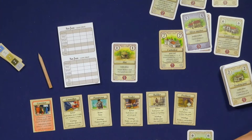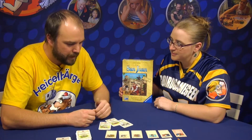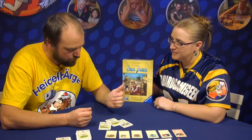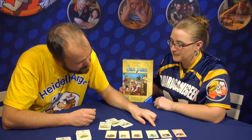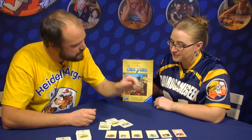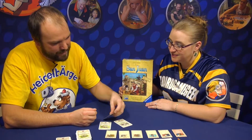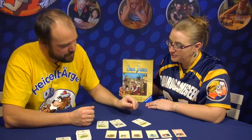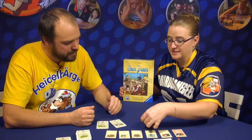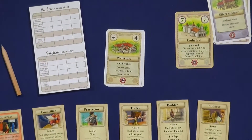So the Trader is more interesting now — it's more interesting to take the Trader role even if you don't have any goods, and you don't have to take the Counselor. Then there's a change related to the Prefecture being very strong: it is now more expensive and costs four cards to buy.